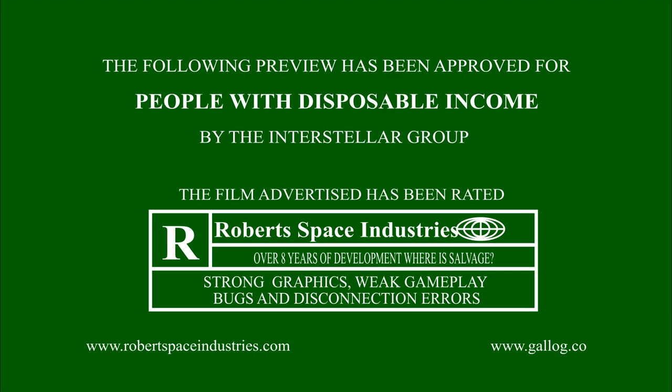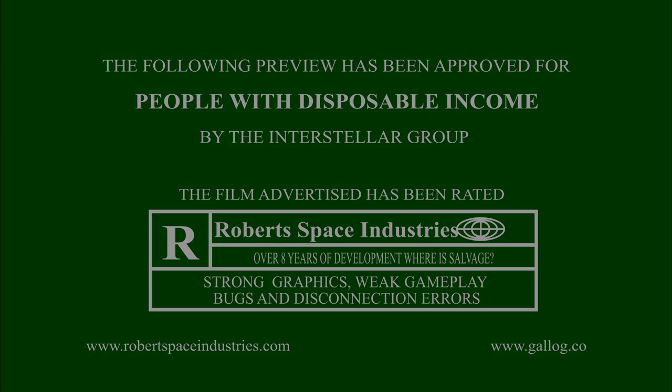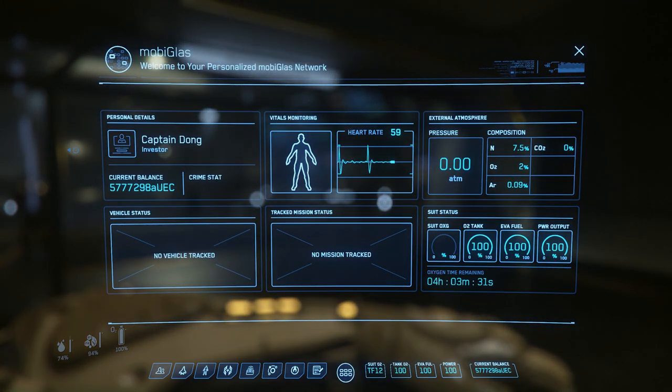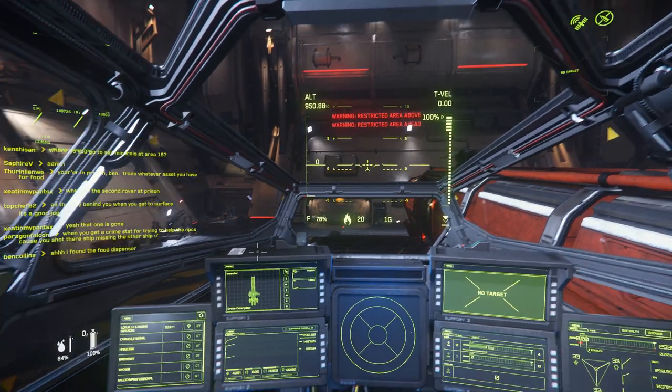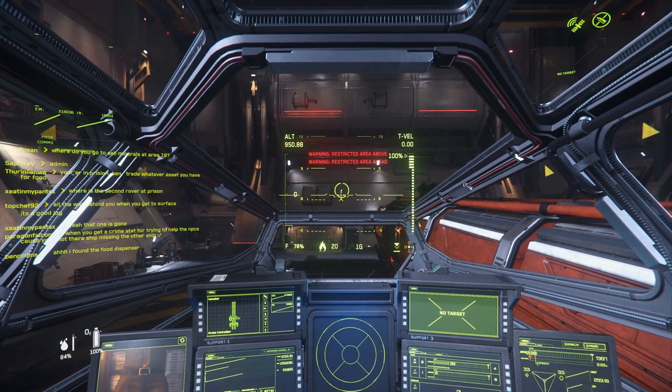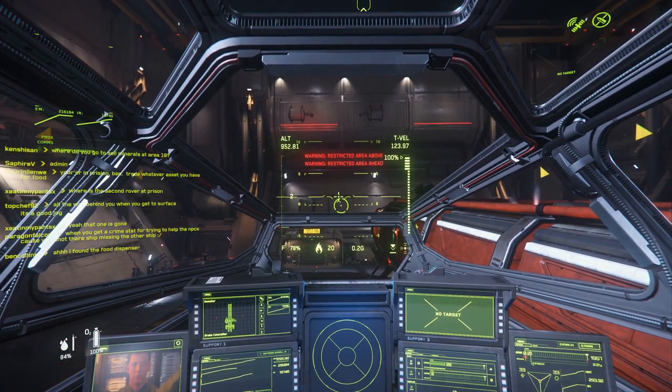Hey, what's going on folks. Today I want to show you how I made over 5 million AUEC in Star Citizen 3.9 live patch in just a single day. This really did take me about all day — something like 12 hours straight — so I'll take you through pretty much all the steps I went through to make this money.